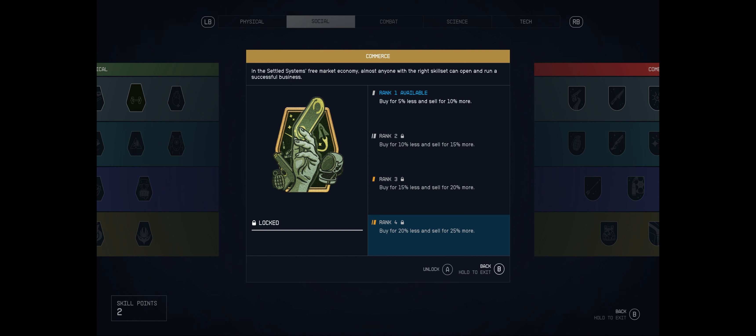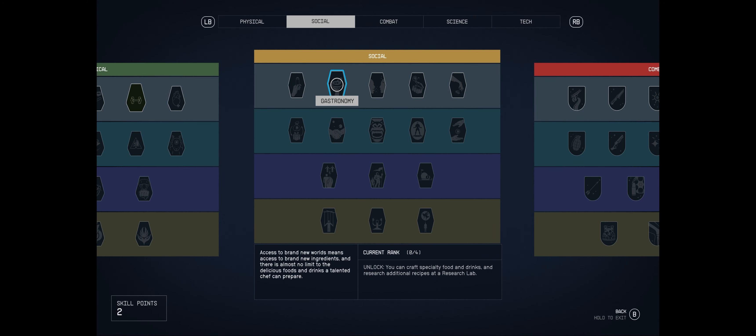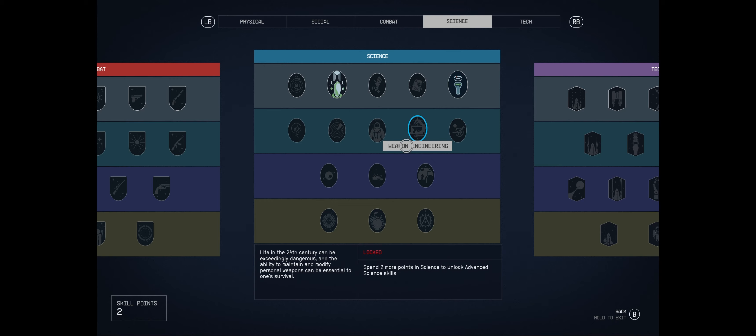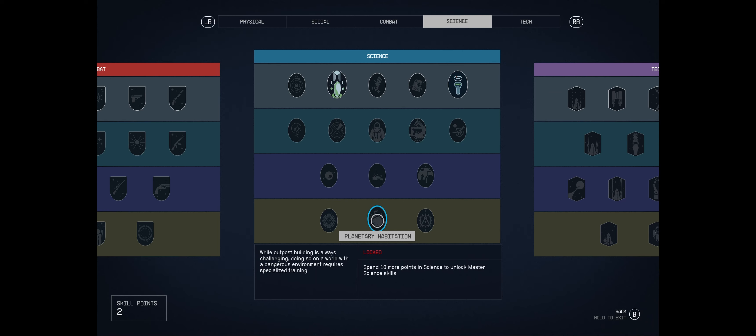Gastronomy lets you craft specialty foods and drinks and research additional recipes at the research lab. I was thinking about whether food heals more. Planetary Habitation lets you build outposts on planets with extreme temperatures - that makes sense because throwing up a shelter on a planet with no atmosphere would be pretty useless without that training.